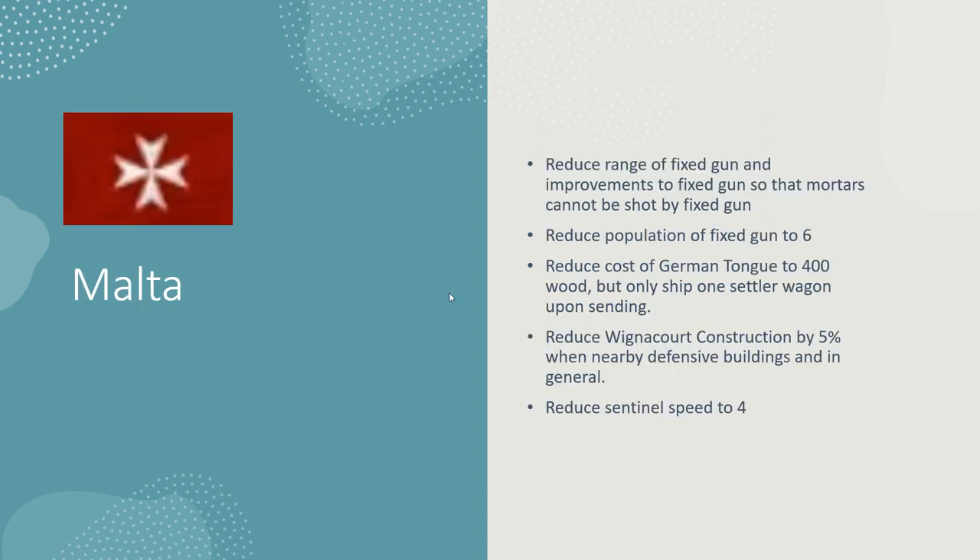Malta — speaking of things that can counter their counters: the fixed gun, holy shit. Reduce the range. I hate when people say 'just move your culverins back' — I do that, I shoot first, then his OP plus-two-percent royal guard culverin with 500 HP comes in, shoots mine after I shoot, and there you go — you just lost 500 resources for nothing. Or you run in with opera or something and the depot explodes, kills you, fixed gun still up, gets revived.